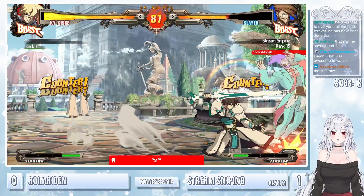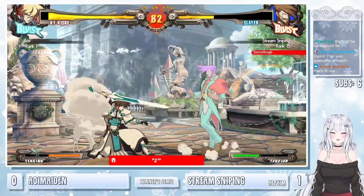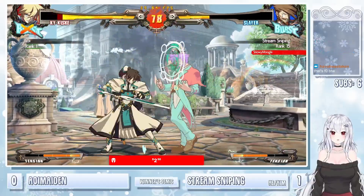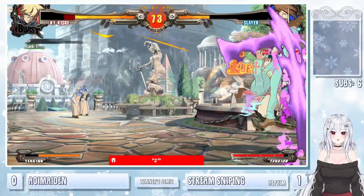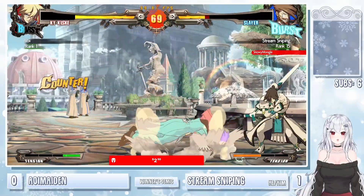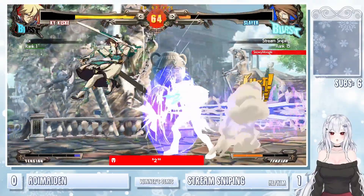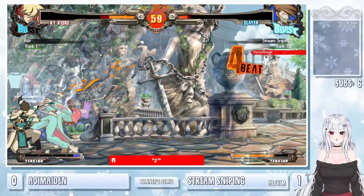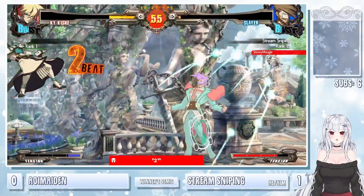Rare footage — the throw getting teched. Just catching stream sniping not blocking. Match that too — match the 2K after. Unfortunately whiffing there, getting thrown. Not able to get the RC after. Crosswise heal starter — gonna get bursted out. RC just trying to cover the approach. Big sweep — rare footage, 6P actually losing. Big pile bunker counter hit — going for the burst and getting the punish. With the super, going to take it.